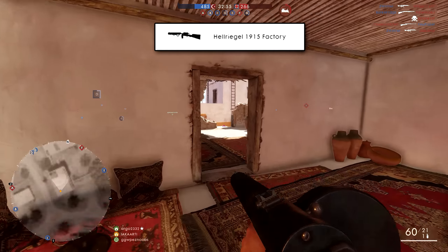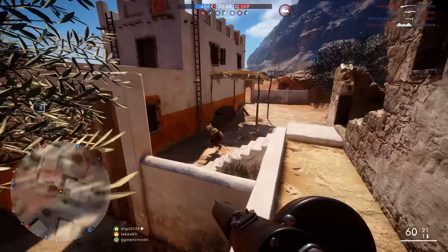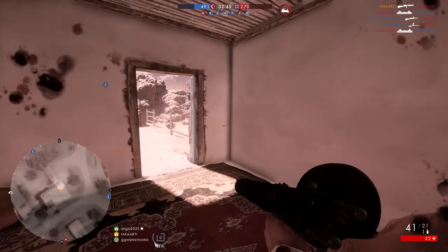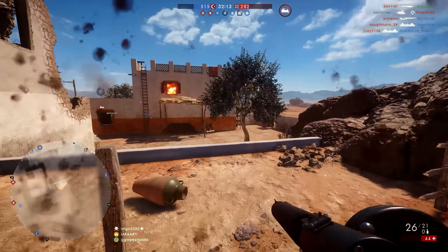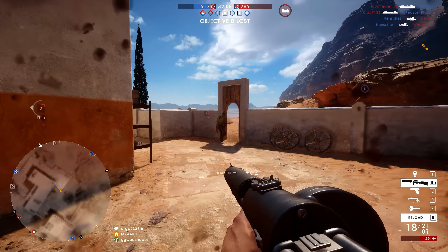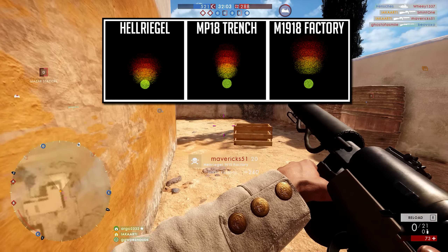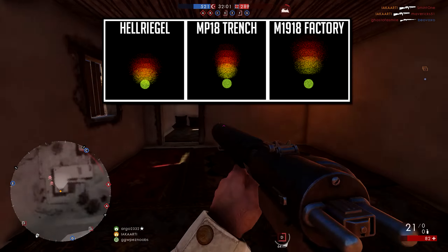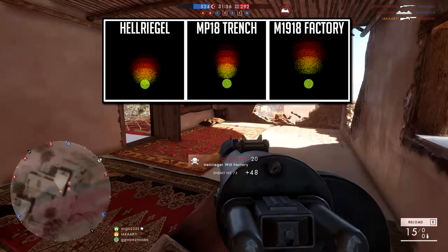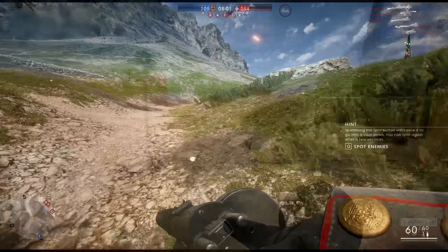The first weapon I'm going to look at is the Hellriegel 1915 Factory. I've got an extensive weapon review and guide that will be linked in the description below — I'd definitely recommend checking that out if you want to know more in-depth stats about the Hellriegel. For those who don't want to watch that though, it's a very good all-rounder weapon. It might be beaten in stats by the MP18 Trench, and it might not have the range of the experimental or the close range capabilities of the Automatico or shotgun, but overall it's a solid all-rounder. Even since the patch where they nerfed the horizontal recoil, making it a little bit more difficult to use, the gun is still fairly good for closer range engagements.